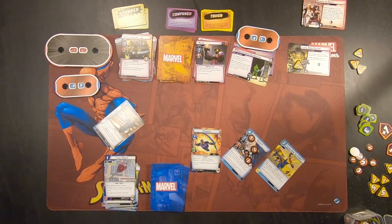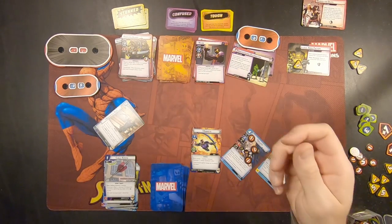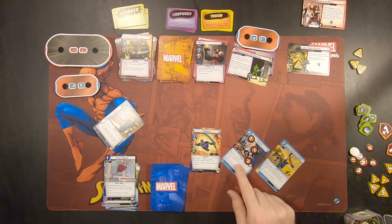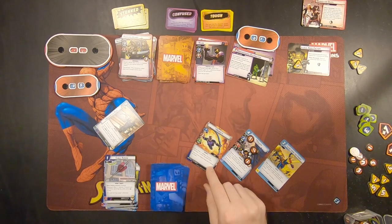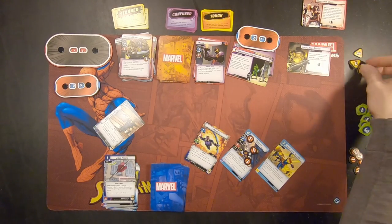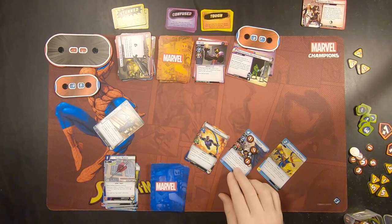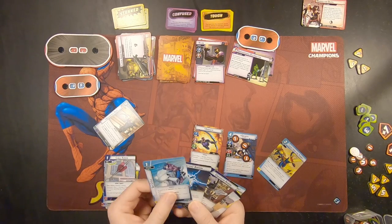Hawkeye has plus two attack. I could attack Claw — my thought is if I attack for two that gets him down to 10, and then for my final action with Goliath I could give him plus four attack for a big hit. But I'm going to exhaust Hawkeye for his one thwart and remove this instead, so I don't have to deal with a second encounter card. This stays until end of phase. So we're going to reset everybody and draw up to five.